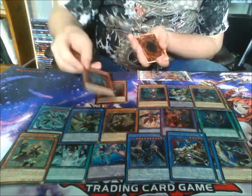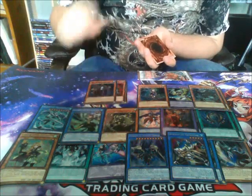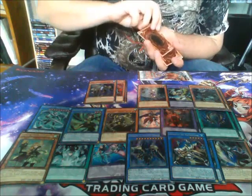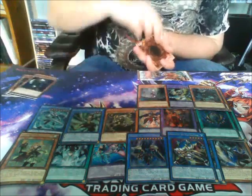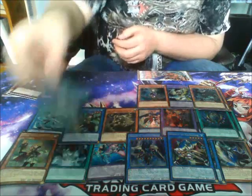Another one of the Ritual Monsters, Ten Thousand Hands, one of the Neekloff Sorcerers, a Necroguard. Super — and then my Secret is the Ritual Spell card again.